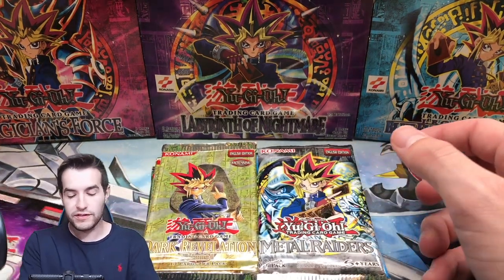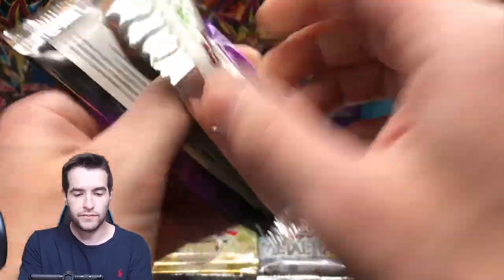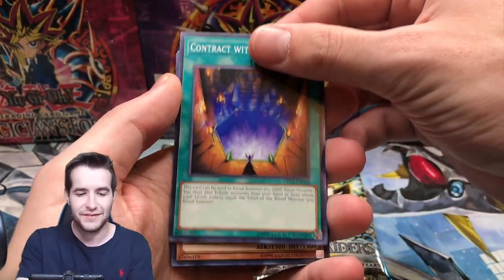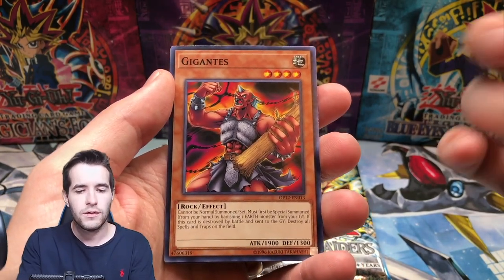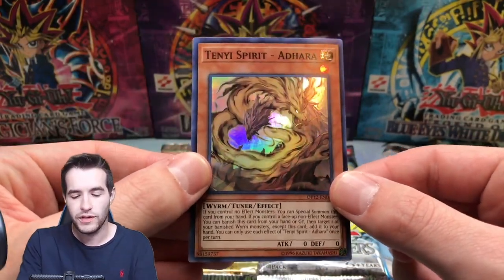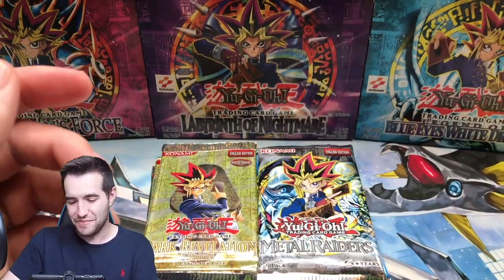Let's go with OTS 12. I can't remember what's in all the OTS - it's confusing, which one is which. Gigantus - that's pretty good. Trishula Spirit - this is actually the best super, I think. At the time when I opened it, I think it's pretty good. So now we are left with two LOB packs.